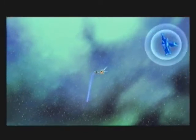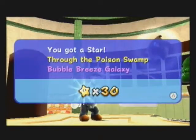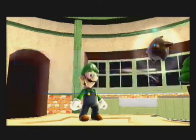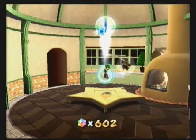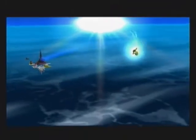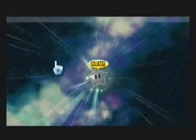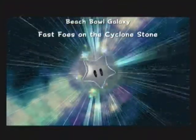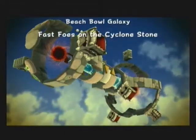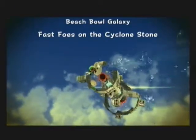Stage Clear! New galaxy! I guess we're not going there just yet. Prankster Comet ahoy! Fast Foe Comet — Fast Foes on the Cyclone Stone. They're making us go back there again? Technically I'm the one taking us back there, but it's the completionist in me — don't blame me. Prankster Comets get a little more interesting, to say the least.